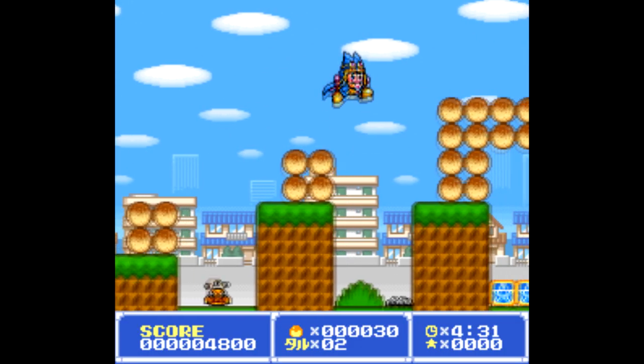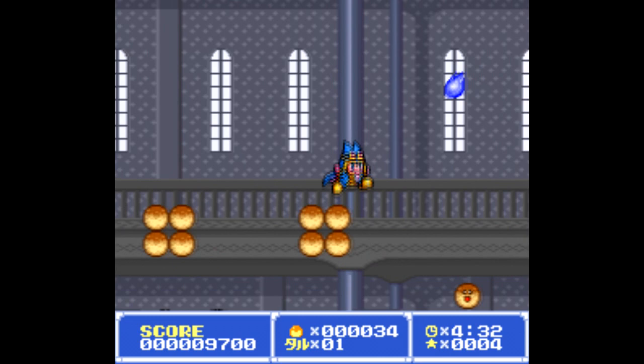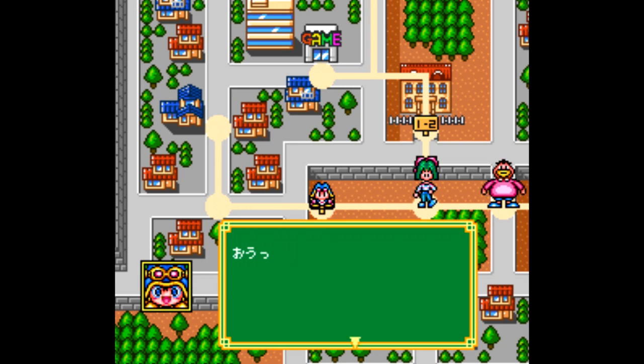Magical Taruru Tokun Magic Adventure is a platformer based on a comedy manga. It's a very simple game where your primary attack is your own gigantic tongue. This game does have quite a bit of dialogue that you'll have to skip, but it's still perfectly playable.